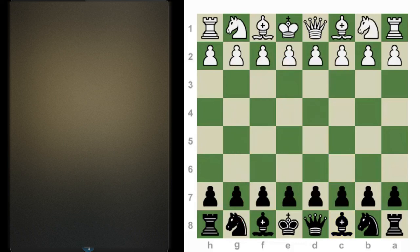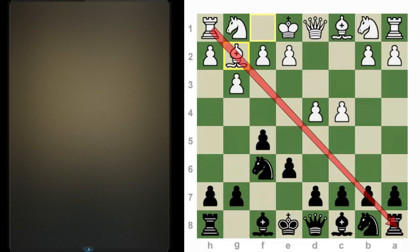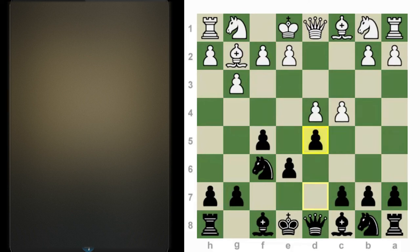Without further ado, let's begin part one. The most dangerous weapon against the Stonewall is when white fianchettoes the bishop. After you get this big diagonal for the bishop, white puts pressure on the queenside — that's where white typically plays. Notice how nicely the d5, c6 pawns play against the g2 bishop. White can put the knight on f3 or h3, and it's considered more dangerous for black if white puts his knight on h3 — I'll explain why shortly.